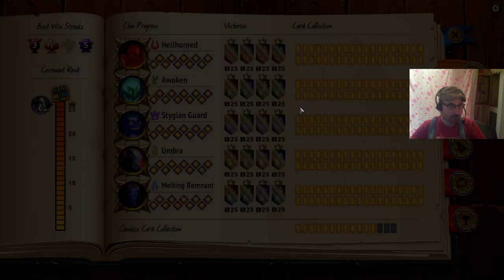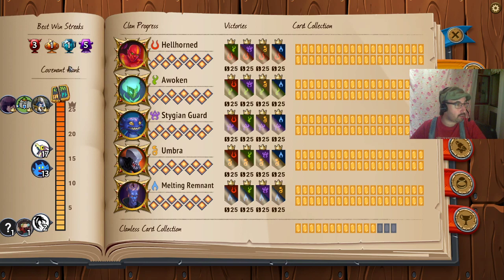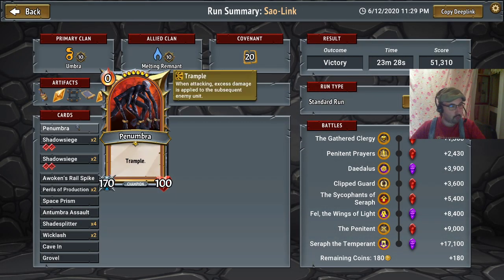Why can't I have scores like this in the daily challenge? Finally I have all the cups assembled. Shadow Siege Town, population 4. I think Penumbra can be an honorary resident — it's almost big enough. Almost a Shadow Siege, not quite, but close.